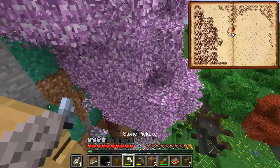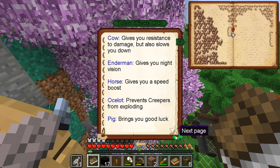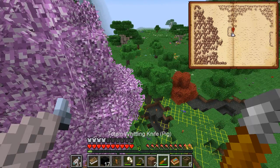Let me double check. Fire resistance. Night vision. Or spider. I wonder if I can just have two totems and have everything. Climb walls like a spider - let's try that. I'm always getting stuck in cracks and pits.